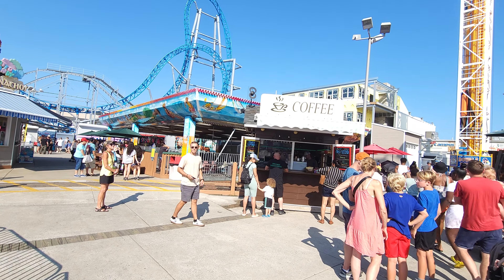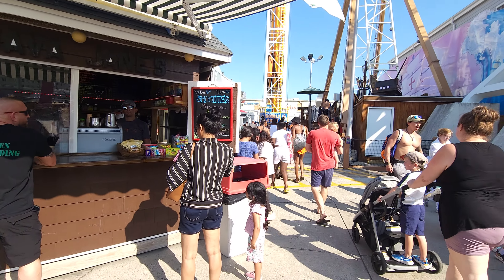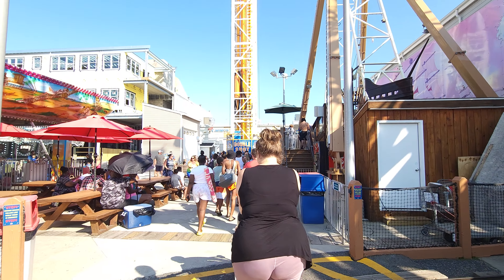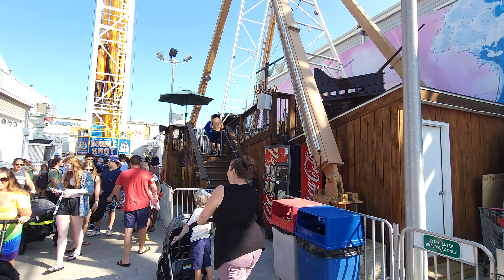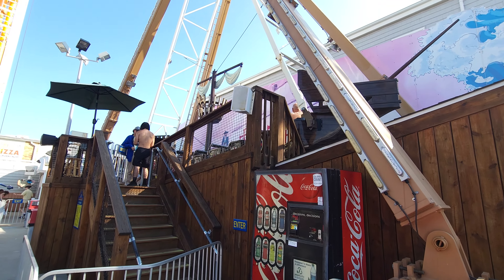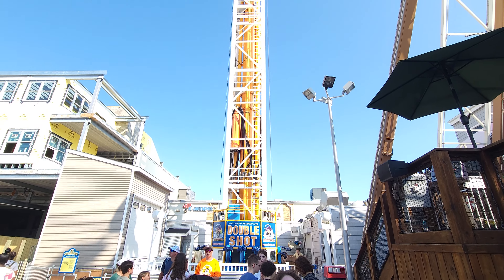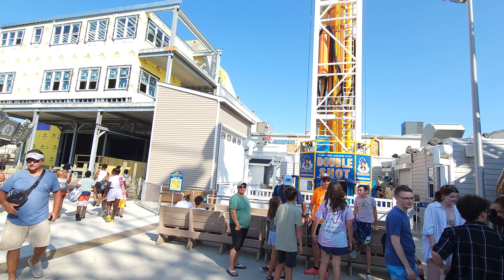Right over here is a coffee shop where you can get smoothies — banana, strawberry banana, orange mango creamsicle, the whole nine yards. The Ferris wheel is right there, and the boardwalk is right next to us. There's also a pirate ship here. Unlike a lot of smaller independent piers, this one has a lot going on, including a double shot drop tower — lots of tall rides.